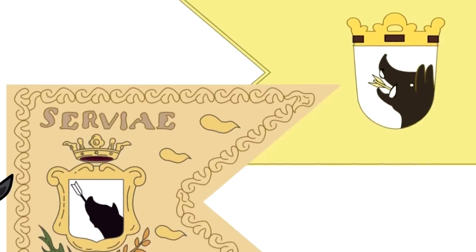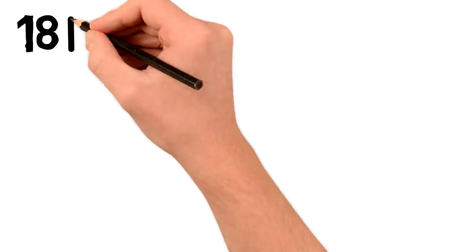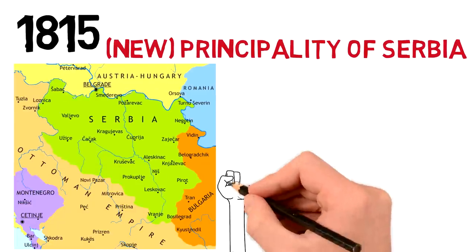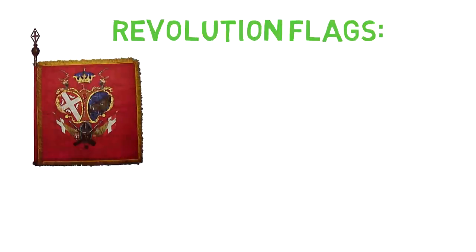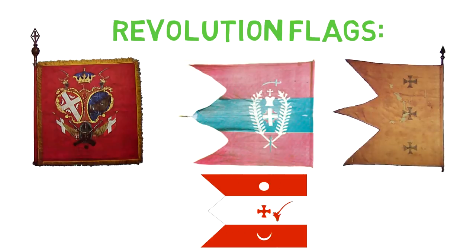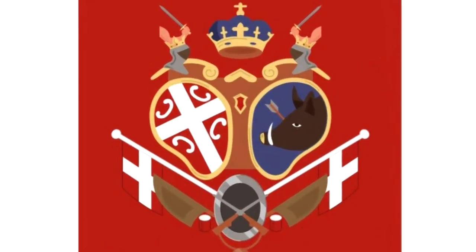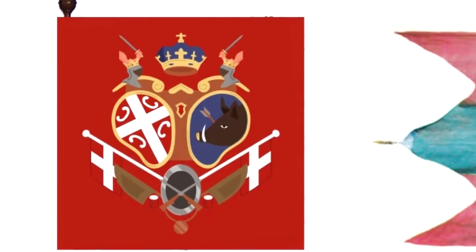Eventually the Ottomans took the regions back and restored their own flags. Then, everything changed in 1815 with the return of a new principality of Serbia. It was created as a result of the Serbian revolution against the Ottomans. During this revolution, the Serbs used a series of flags to represent themselves, which contained both old and new Serbian symbols. This one, for instance, shows a gathering of two coats of arms: the Serbian cross and the Tribalian boar — the same one used in the Habsburg-occupied Serbia flags.